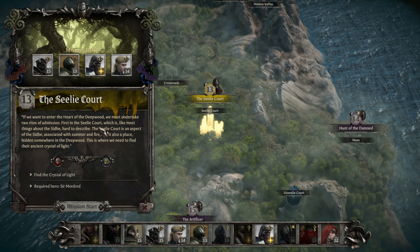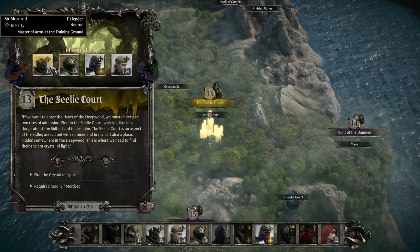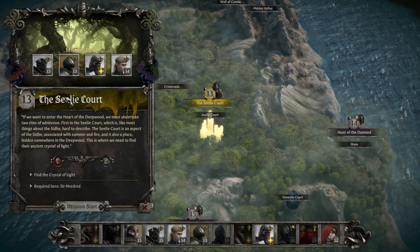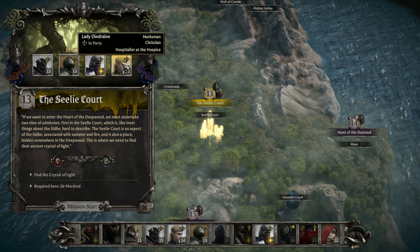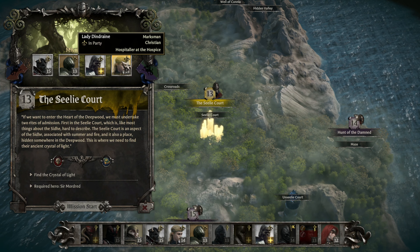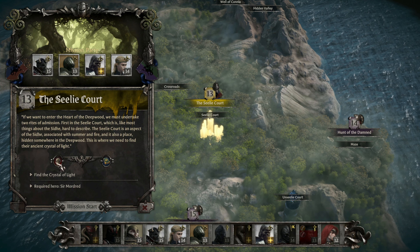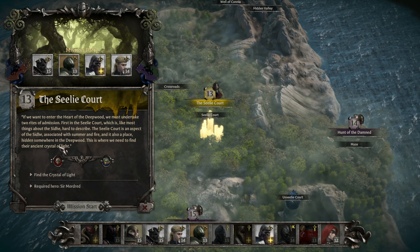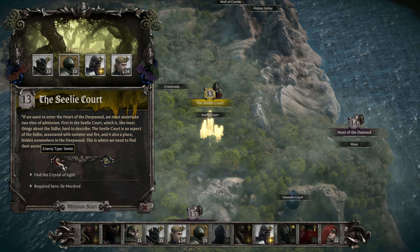If we want to enter the heart of the Deepwood, we must undertake two rites of admission. First, in the Seelie Court, which is like most things about the Shi — hard to describe. The Seelie Court is an aspect of the Shi associated with summer and fire, and it is also a place hidden somewhere in the Deepwood. This is where we need to find their ancient crystal of light. I have no idea what that means, but I am ready to find out.